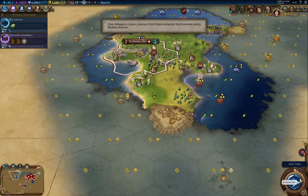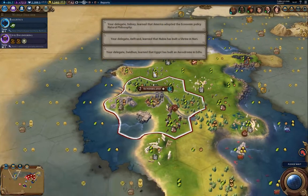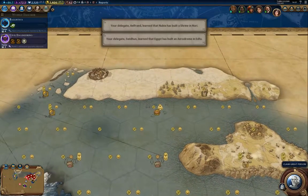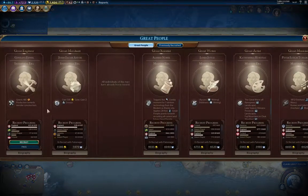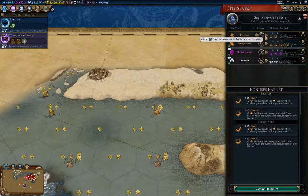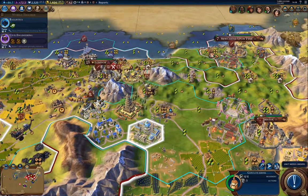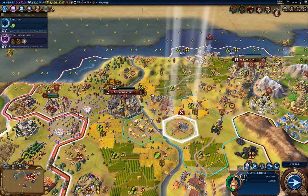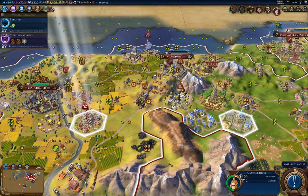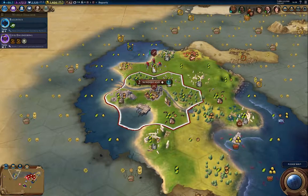I'm going to park the musketman in the city, and then ultimately I'll send the swordsman up onto here. Great person — an engineer — 480 production toward a wonder. I'm going to aim for six envoys there. I'm four turns away, so I'm going to send the engineer there.